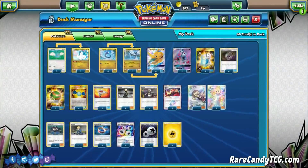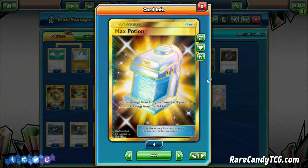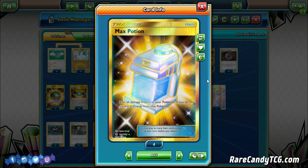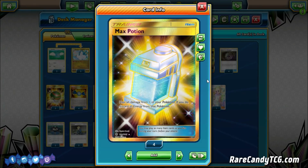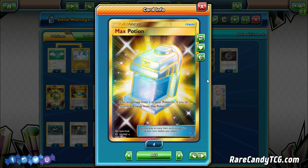We have one Rescue Stretcher for recovery. Four Max Potions — this is a very important card. We're just trying to take hits with Dragonite GX and Max Potion enables that strategy. We're maxing this out to ensure we can win the two-shot war. We don't play any Field Blower or Counter Stadiums, so against Shrine of Punishment decks, Max Potion is actually a nice pseudo-replacement to deny those extra damage counters.